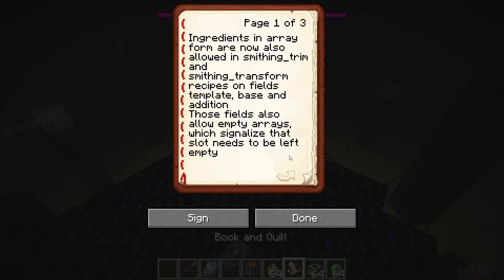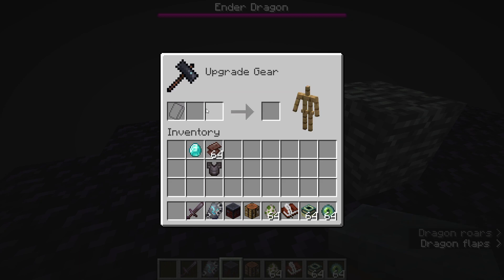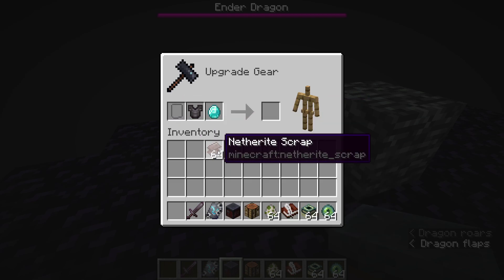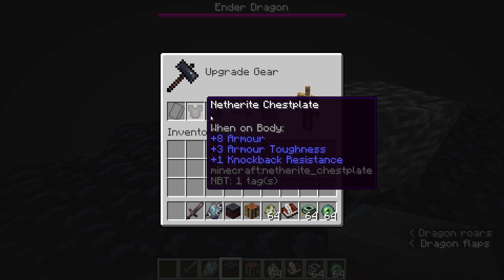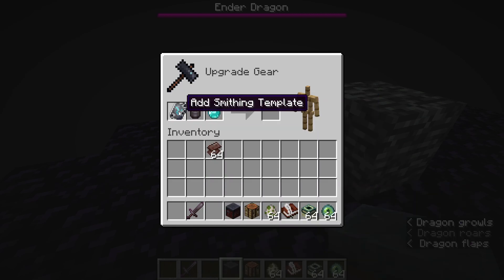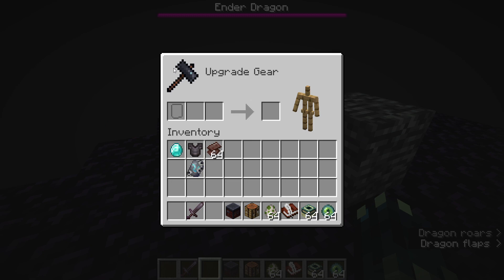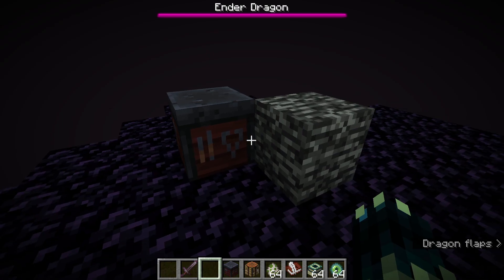Let's jump to the technical changes. Ingredients in array form are now also allowed in the smithing trim and smithing transform recipes on the fields templates, base, and addition. Those fields also allow empty arrays, which signalizes that the slot should be left empty. The smithing template uses three slots and they all accept arrays now. If you use an empty array, it means that slot should be left empty in the crafting recipe. So in datapacks, you can now customize the recipes for smithing templates a bit more.